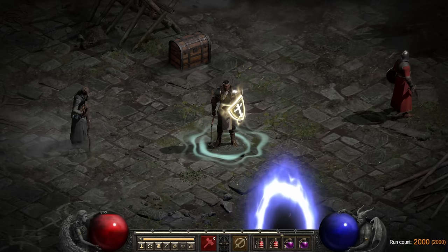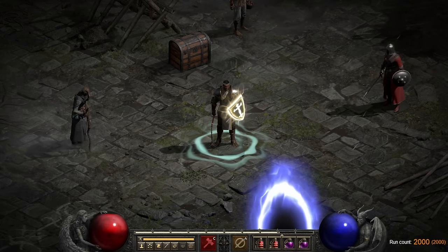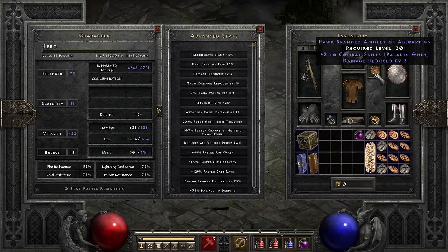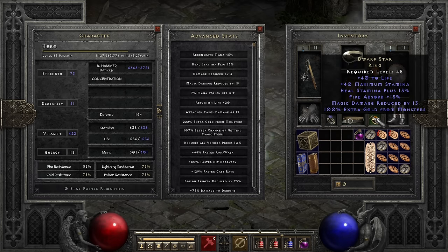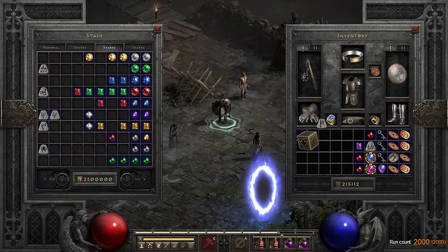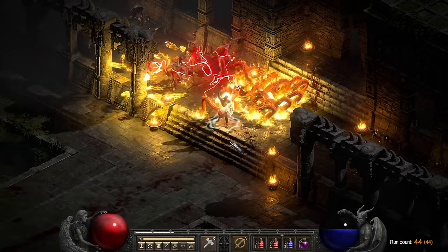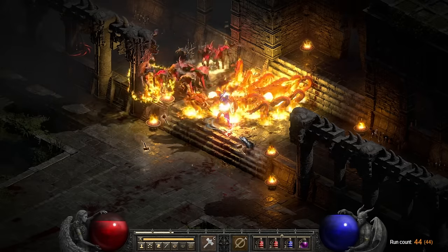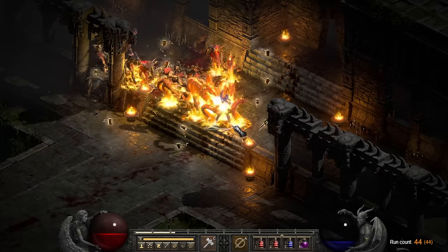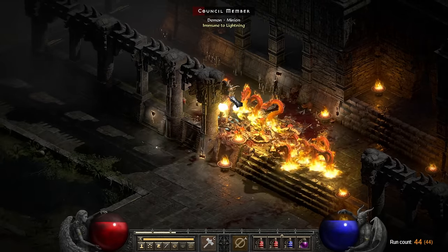After hitting the 2000-run milestone, I needed to switch it up. I swapped my gear around for more survivability, got my faster cast rate up to the 125% breakpoint, and decided to give Travincal another try. Before starting, I cubed up most of the runes I had found so far, including making the Ber rune. Going from 75 to 125 FCR made the Trav runs noticeably quicker, and I rerolled my map so that all council members spawned outside the temple. The runs were still dangerous with Cursed or Conviction Aura, but I could do them pretty safely and consistently.